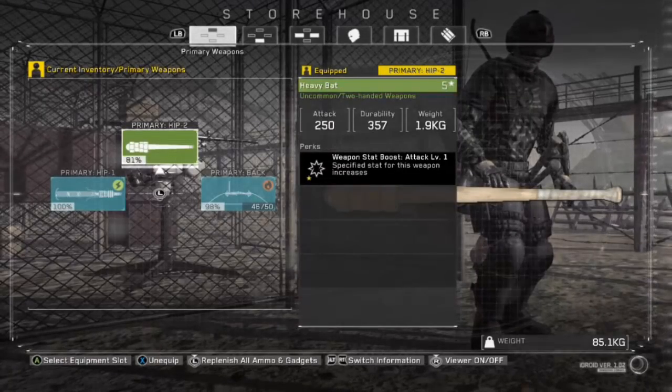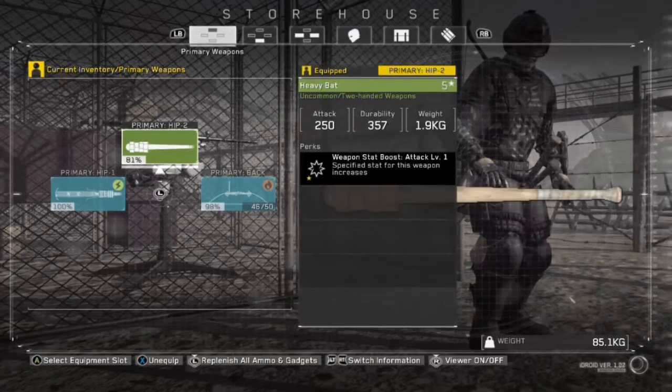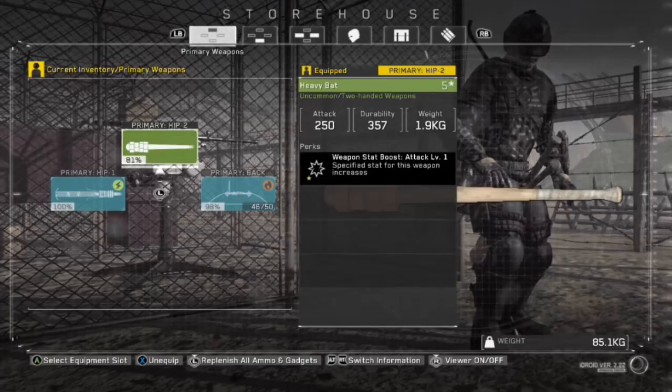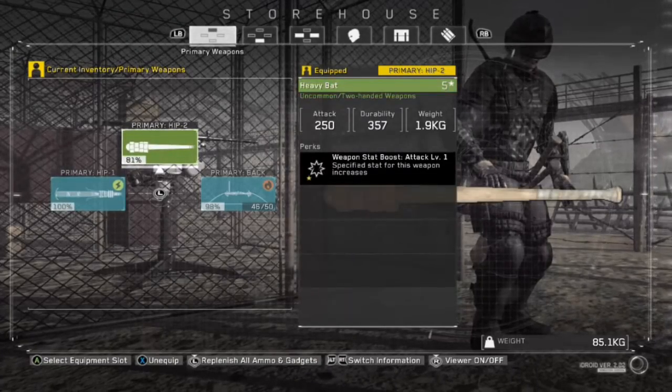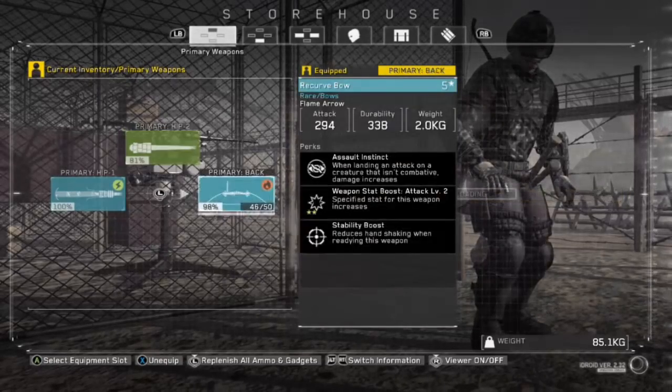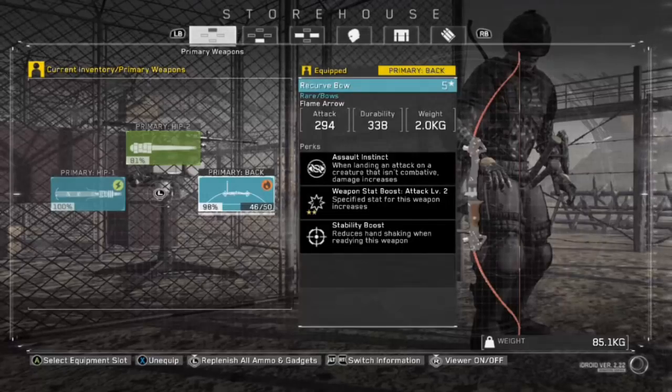Next is what I call the trash opener. It's just a heavy bat — it's a green one. You want a cheap weapon for this. You can use any weapon you want, but I just prefer a bat because it does more damage and it's fast for clearing stuff. You could use any weapon for that slot. It's just for clearing like metal cans and boxes.